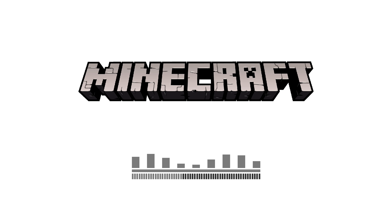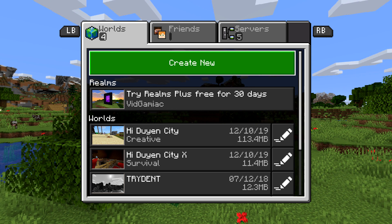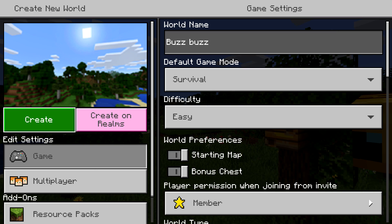Hey everybody, Sean here from thegamiac.com. Here we are today back in the Buzzy Bees update for Minecraft, grabbing the Sticky Situation achievement. This is to slide down a block of honey. If you are doing this from scratch, just like the previous achievement, be our guest.